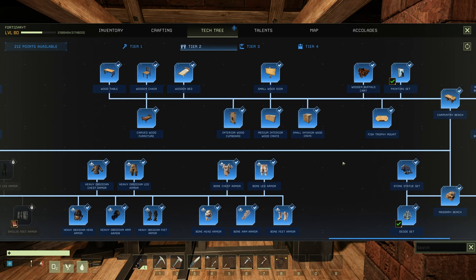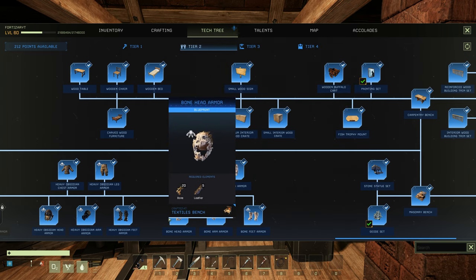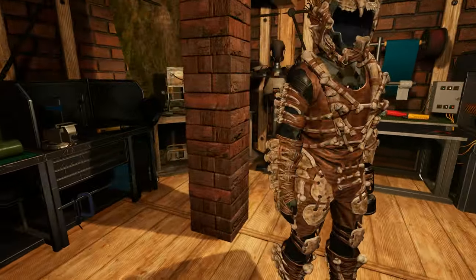Let me know down in the comments what you think. Also this week we get the bone armor. This was originally meant to be a Twitch drop at the New Frontiers launch, but something happened and that didn't take place. But this week you can go ahead and unlock the bone armor — it's available in your tier 2 blueprints, right next to your heavy obsidian armor, so it will cost you 5 blueprint points. It's craftable on the textiles bench and only requires bone and leather. That goes for all of the armor pieces. For the full 5-piece bonus you'll get plus 15% melee damage, plus 25% melee resistance, and a higher cold resistance over heat.